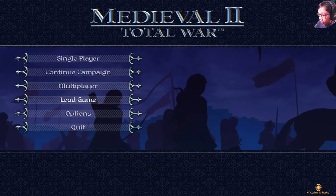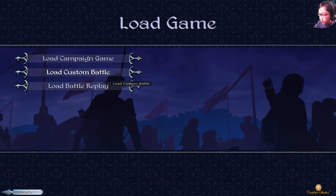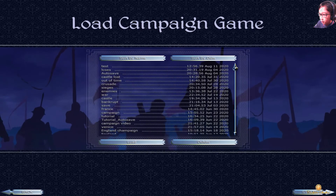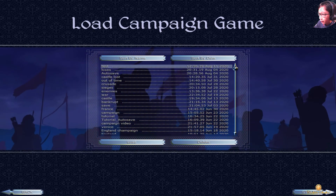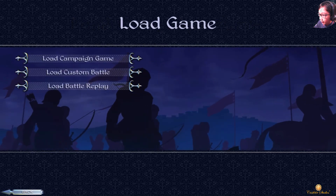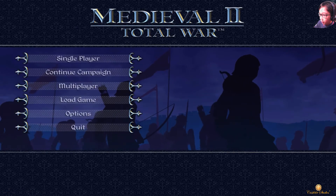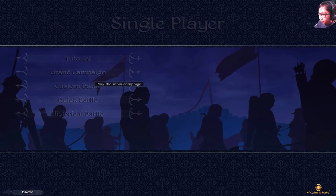All right, let's see — load game. Is it this one? Here, that one. All right, so we found it here. There's 'test,' which is the last save, so it's there. Now I'm going to do another campaign.